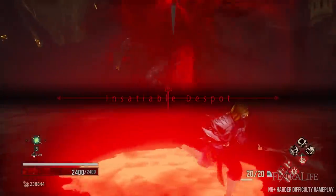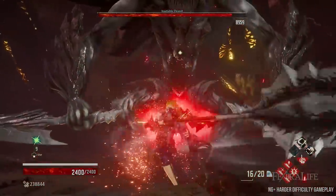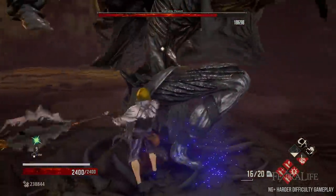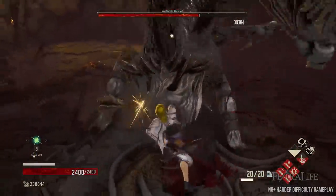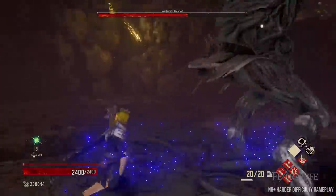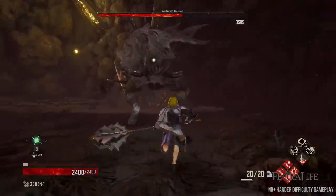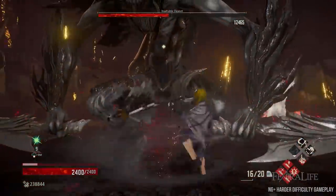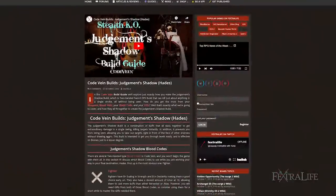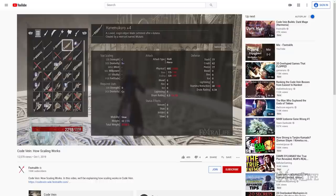Lastly, the Obliterator Axe works exceptionally well, but it uses strength scaling, which isn't ideal because Queenslayer has more dexterity scaling than strength. Still, if you'd rather use it than the Argent Wolf Poleaxe because of its poor moveset, you can do so with only a small loss in damage. If you do decide to use it, use Ishtar as you make your way through levels for better damage, and then swap back to Queenslayer when you reach bosses. Be sure to check out our other build guides and our getting started guide and scaling guide if you have basic questions about the game, and stay tuned for our best Blood Codes build guide.